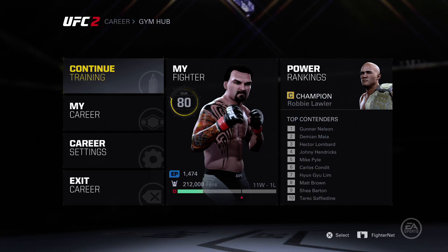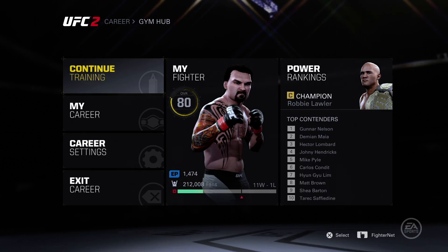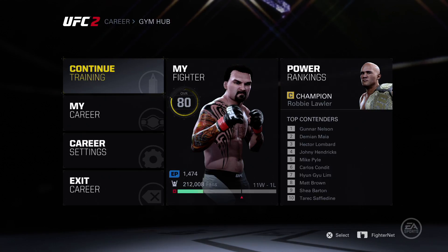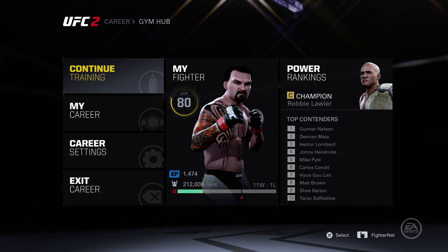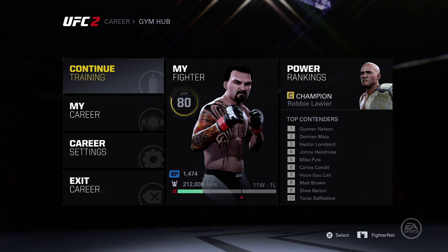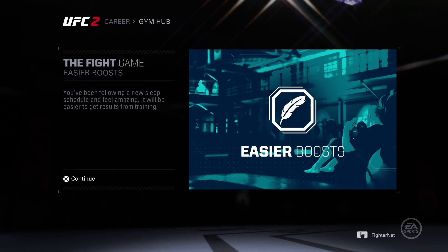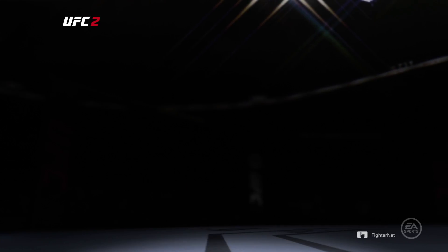It's day two of me playing UFC 2. My player name is 'The Problem' - great name. He's up to rank 80, got some points I can put into stuff. Let's go ahead and continue our training - we got easier boosts this training session, that's good.